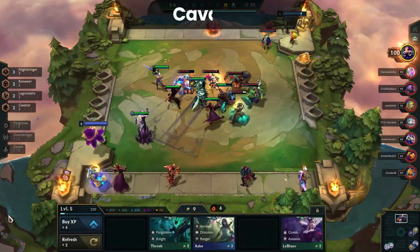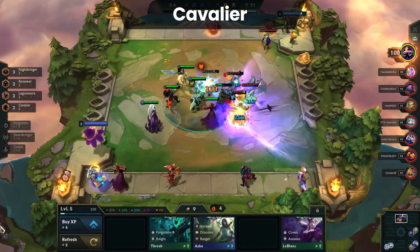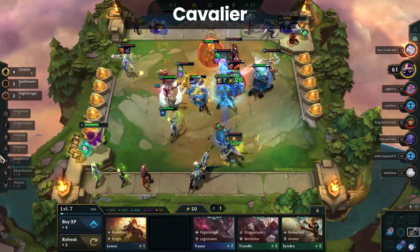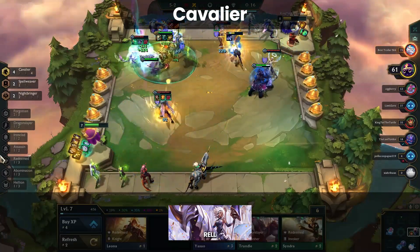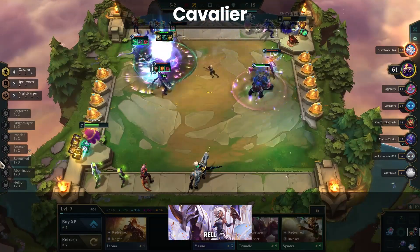Another frontline trait that's been nerfed is Cavalier. Cavalier has received multiple nerfs which lowered it from S tier down to A tier. That said it is still one of the best frontline options in the mid to late game, partially because of Rel but also due to the armory changes. Since finding emblems and spatulas is a lot more common, having 3 or 4 Cavalier is not that difficult to hit which increases the value of the trait.